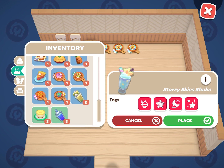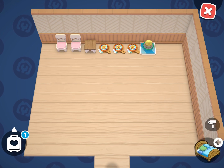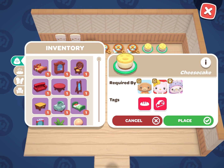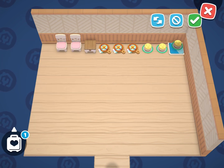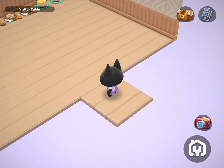And for the bakery item, I am just going to do three cheesecakes because it is what I have in my inventory. This is all that is needed for the cabin.